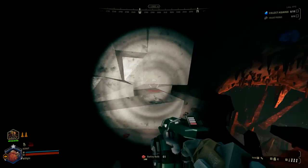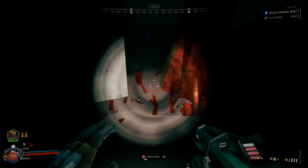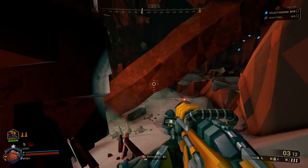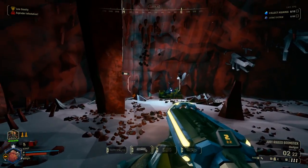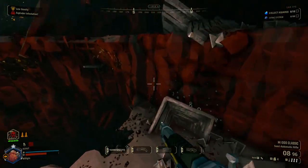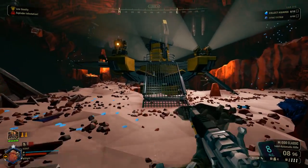Scout is the obvious choice here because of the speed and ease at which the class can traverse caves. The flares are also extremely helpful for locating the helmet or nearby armor debris. Special Powder and the Hover Clock are nice for traversal but are not essential. Other classes can be played instead, but will be slower and have less visibility.